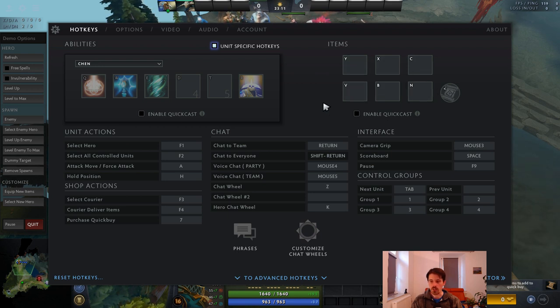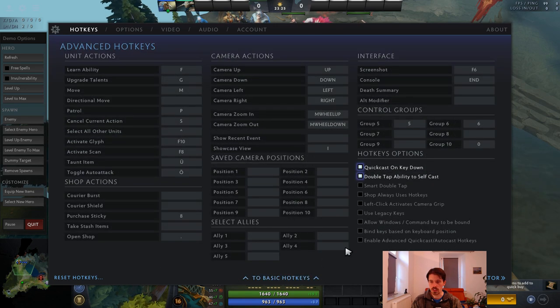Then I have control groups 1, 2, 3, 4, 5, and 6 — a standard holdover from various RTS games. In the advanced hotkeys you can have more control groups, 5 and 6. With the layout I'm presenting here, you're going to need 6 control groups to properly control Chen. I also have a 7th that I never use.